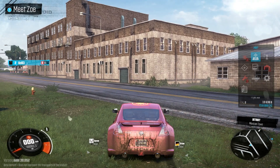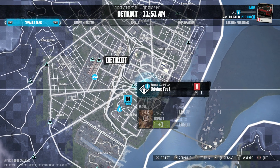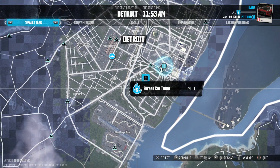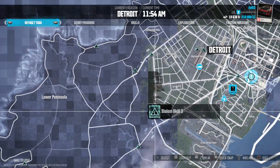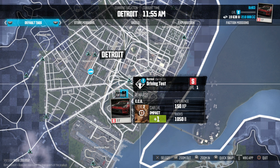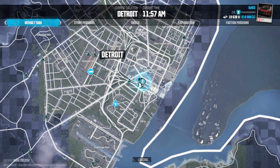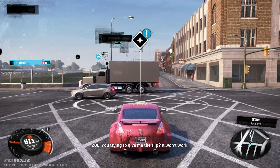All right, first things first — meet Zoe. I'm not sure if that's where she is. Quick snap — wow, that's very helpful. It just goes to the next waypoint on the map, that's awesome. This is blinking so I guess I have to take my driving test. Let's fast travel there right now.